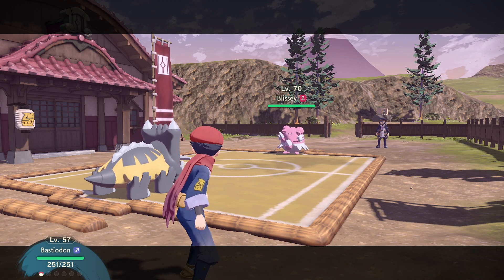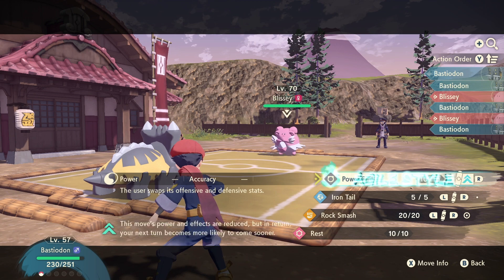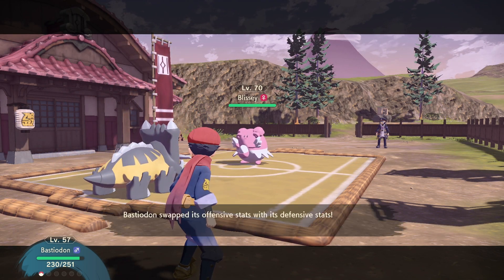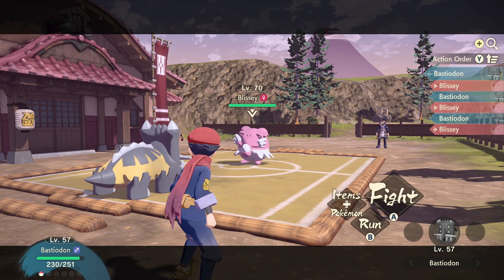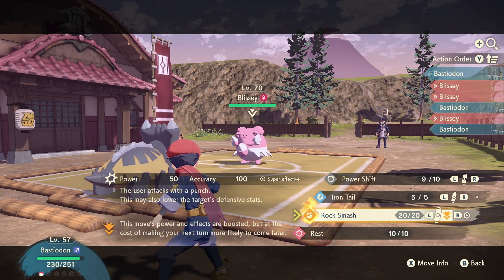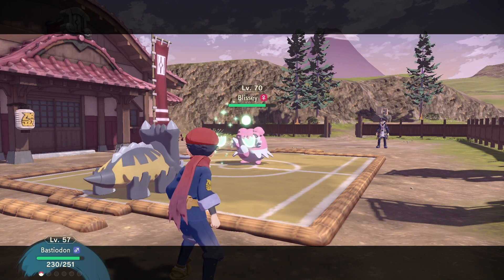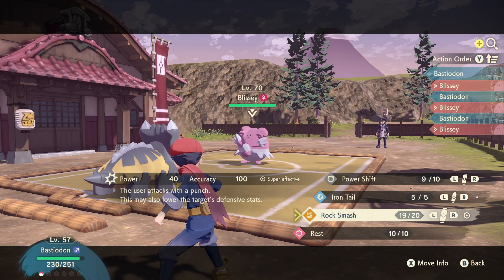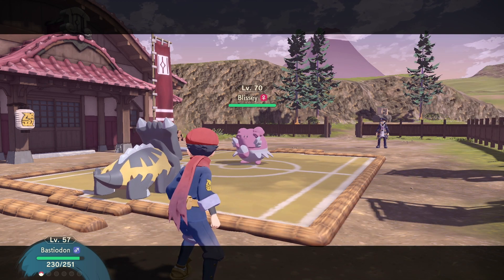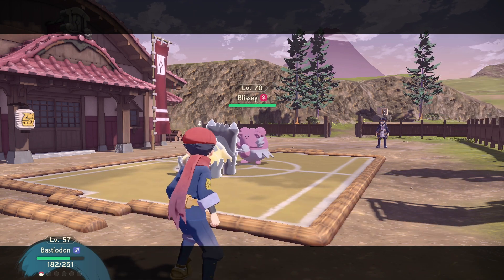Blissey used Draining Kiss — not very effective. I'm level 57. Power Shift, there we go! Blissey — let me just check what it is. I love that the game tells you how effective an attack will be. Rock Smash is super effective! Iron Tail is effective at 100 if it can hit — and I missed.